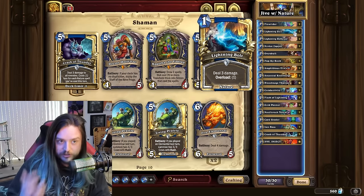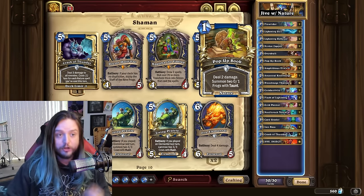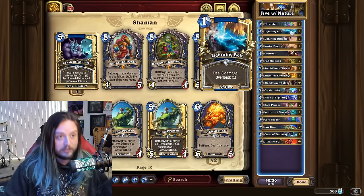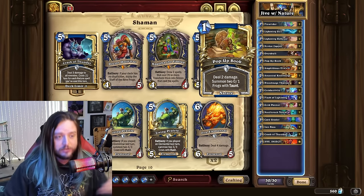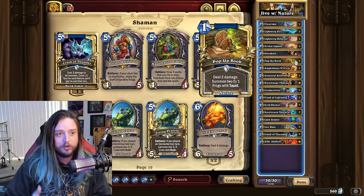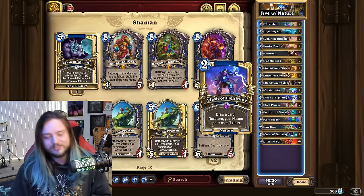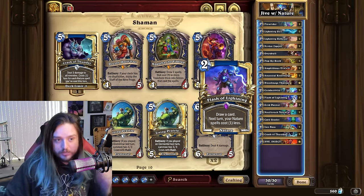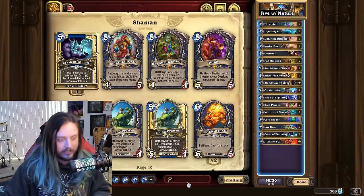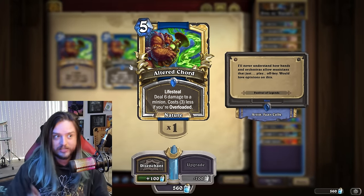You're going to have to play for tempo — use a Lightning Bolt on a threatening minion, use the taunts from Pop-Up Book to survive before your Flash of Lightning turn. Sometimes on turn four your opponent floods the board and you need ways to kill those minions. Cards like Altered Cord might actually have a legitimate shot as a core card in actual Nature Shaman lists.